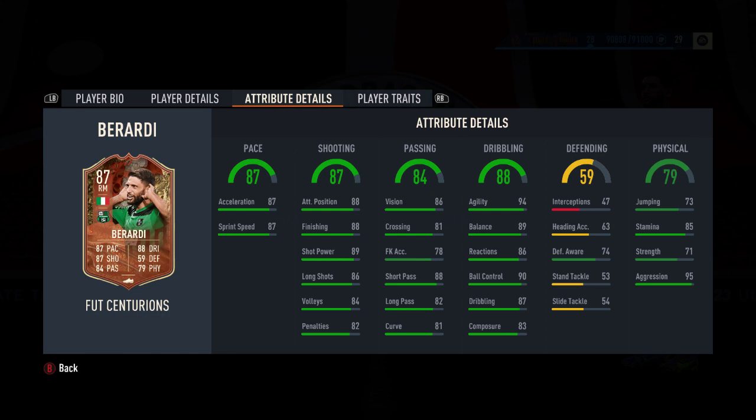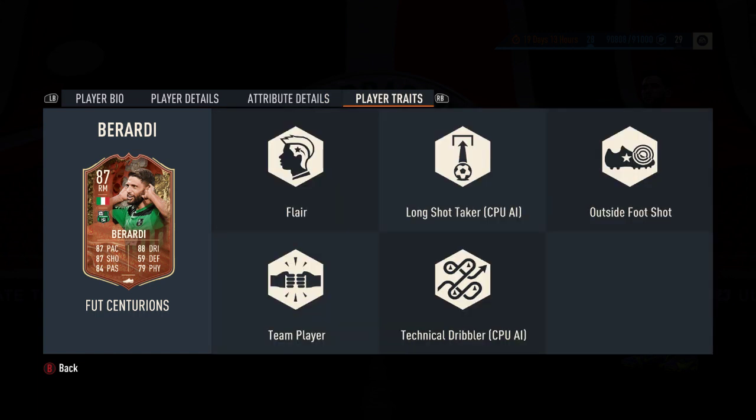There are some variations on the chemistry cards you could use here. You could go Hawk to boost that strength a little bit more, concentrate on the pace and shooting, or go elsewhere with the reactions and dribbling aspects of his card. It's entirely how you want to play the game and which players you find easiest and best to use.